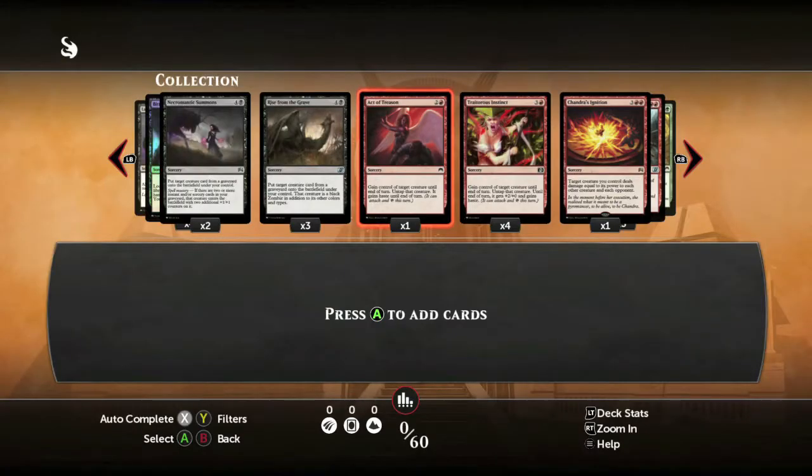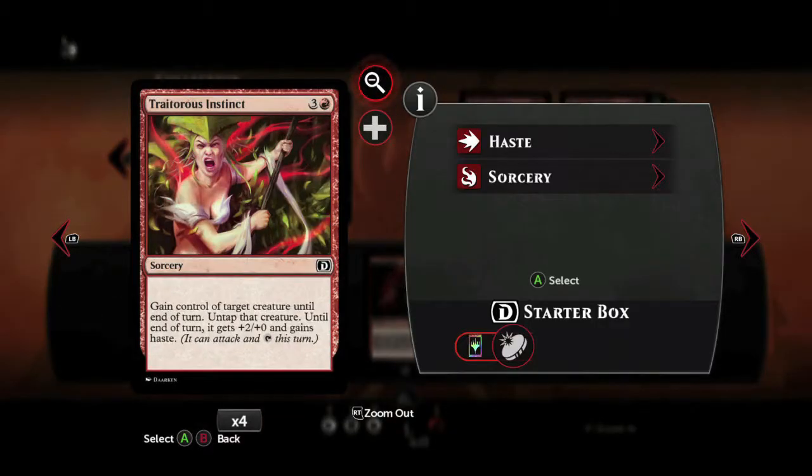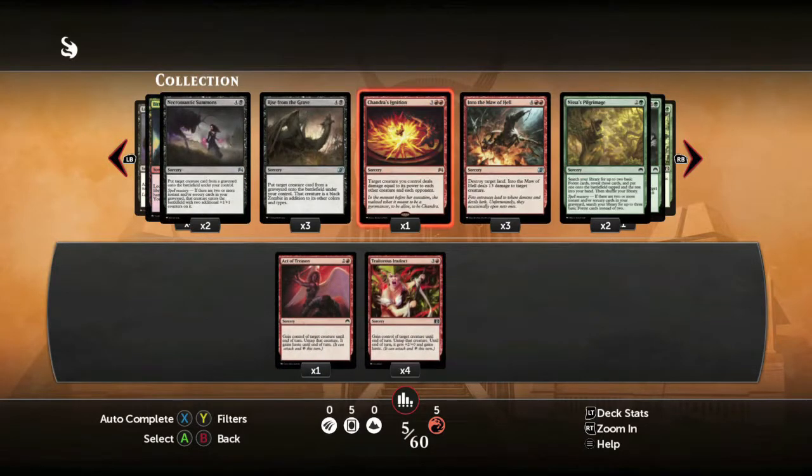The two cards you want to look for are going to be Act of Treason and Traitorous Instinct — they're both in the red section. Make sure you look for them and hopefully you have them. I'm doing this after beating the single player and getting a few booster packs, so hopefully you have a good amount of both. I had one and four respectively.